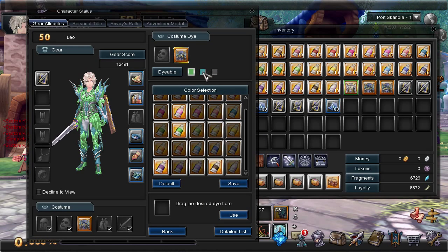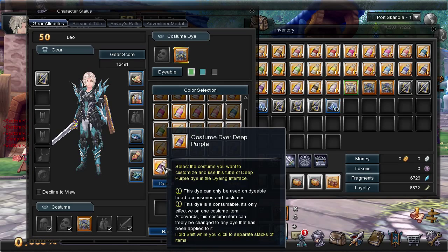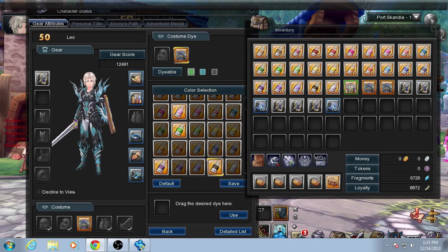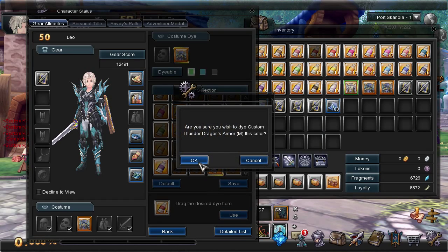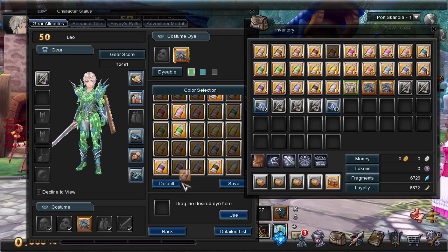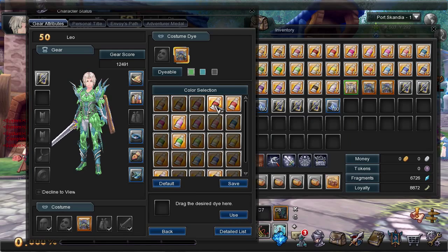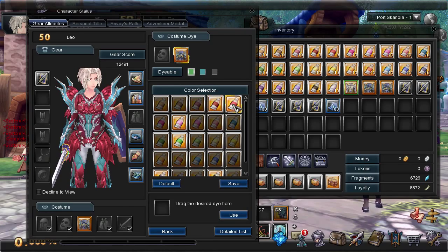We've got three different settings here. First is your primary color — let's look at the red options. We've got crimson and red. That's the crimson option and that's the red option. I'm thinking crimson's better personally, so that'll be our primary color. We'll go ahead and save that.